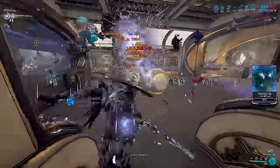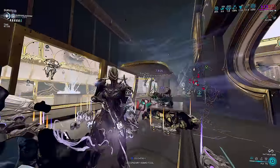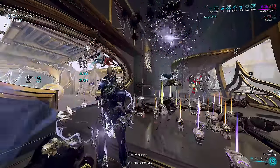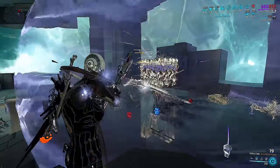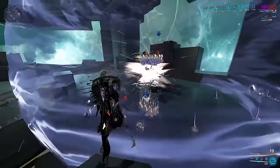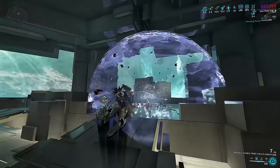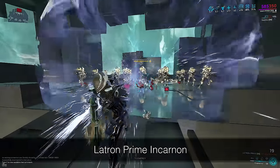The advantage Blood Alter has is being able to cast three of them, whereas you can only have one Well active, and that Well of Life only lasts 12 seconds by default instead of 15 like Blood Alter. The next step is dealing damage to the bubble. Certain weapons have infinite projectile lifespan and body punch-through — primarily Nataruk, Dread Incarnon, and Paris Incarnon for the good options. Other ones work well too: Tenet Arca Plasmor and Latron Prime Incarnon, which are stronger infinitely scaling setups but require you to shoot into the bubble more often.